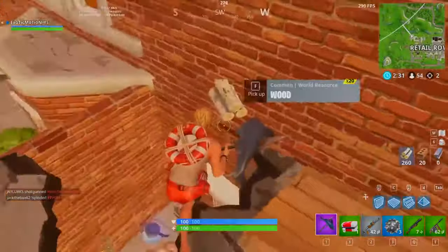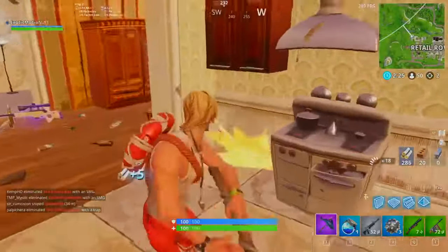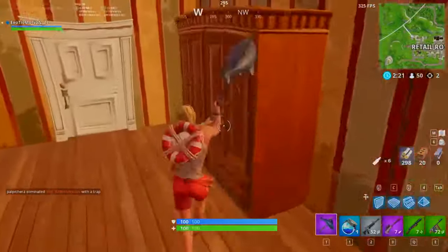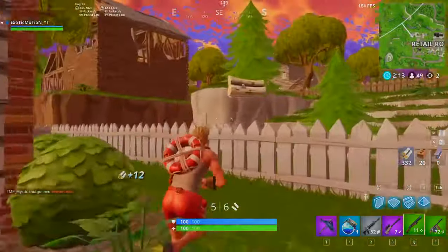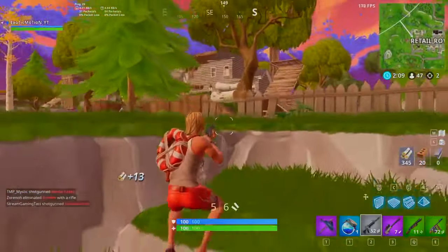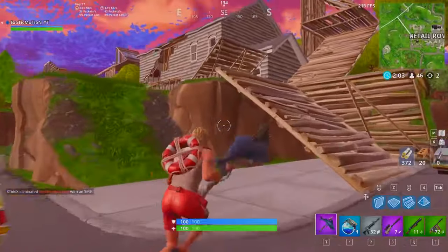We got a big pot — drop the med kit, pick up this AR. We got a purple bolt too, we're going to use that for sure. Hitting more furniture as you can see, I already have 300 wood. Instead of going through the doors I'm just breaking down walls to get more mats. Everything I see — every tree, every fence — I'm literally breaking it down to get as much wood as possible.